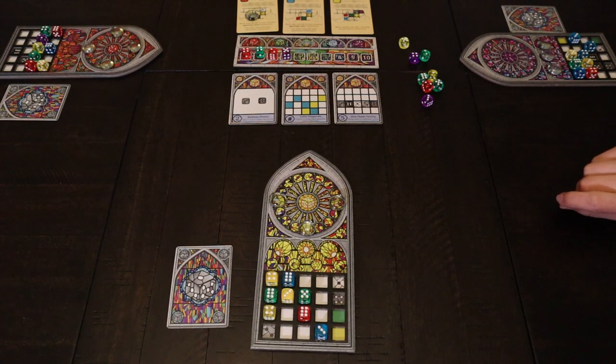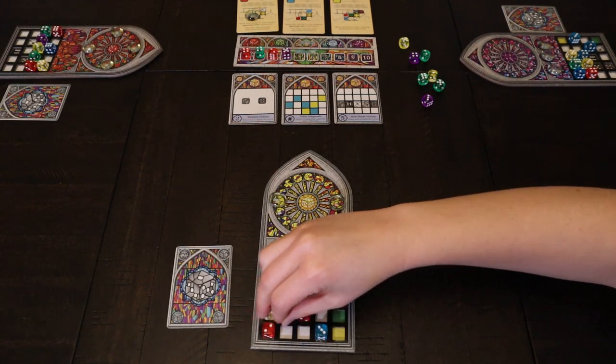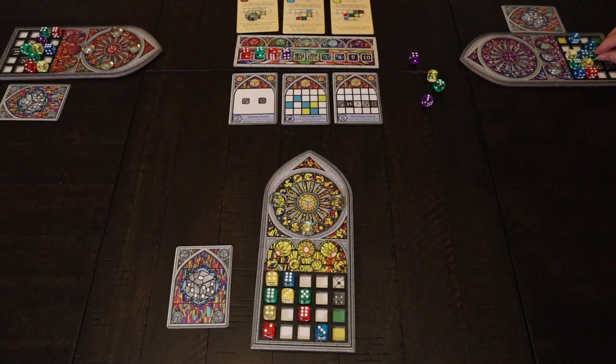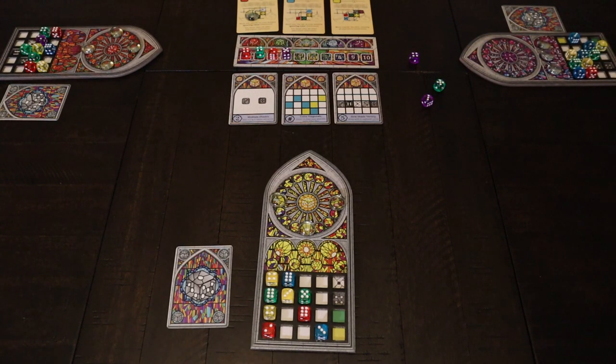Once everyone has selected a single die, selection snakes back to the start player. The last player to pick a die selects a second one from the available options, and then the person to their right selects one. The start player will always have at least 2 dice to choose from for their second selection. Each player has more options when it's their turn — they can select and place a die into their window frame, or choose not to take a die at all, which tends to happen later in the game when available dice cannot legally be placed.